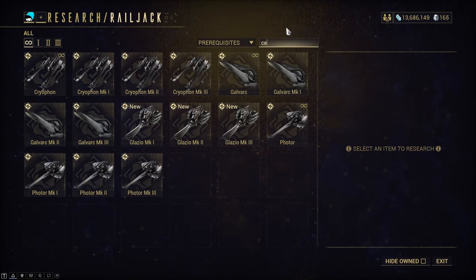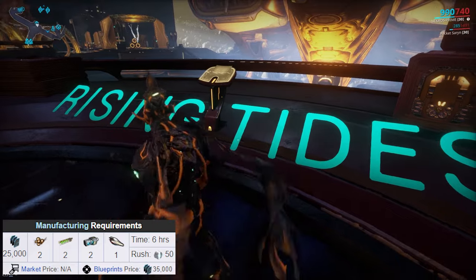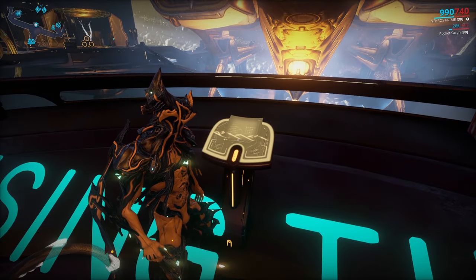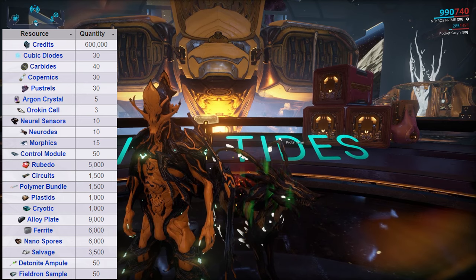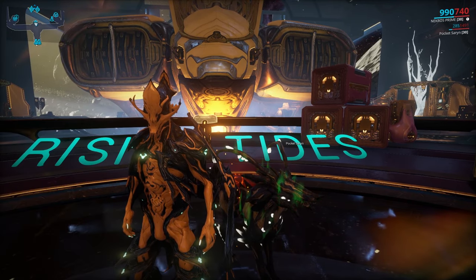You then proceed to research the Railjack Cephalon from the Dry Dock's research console, continuing to build the blueprint in the foundry with these resources. Then proceed to recover 6 different parts of the Railjack ship from quest missions and repair them in the foundry. Each part takes an hour to repair and cannot be rushed. Here are all the resources you'll need for all 6 parts. You'll then have access to your Railjack.